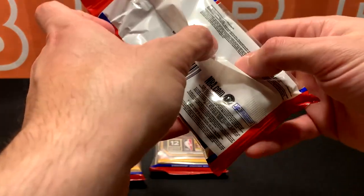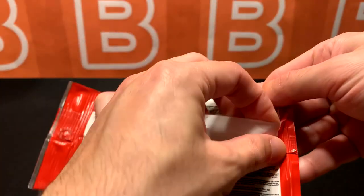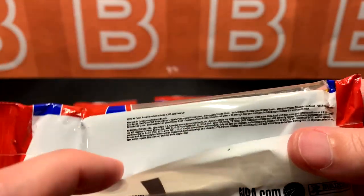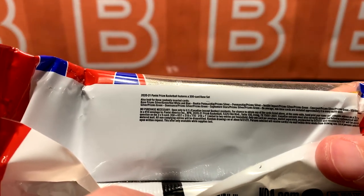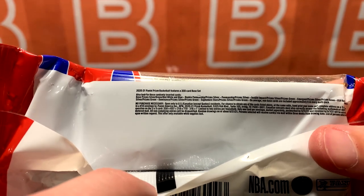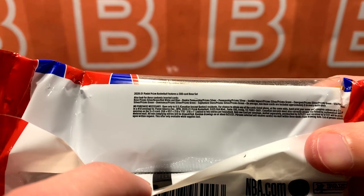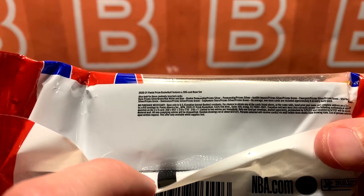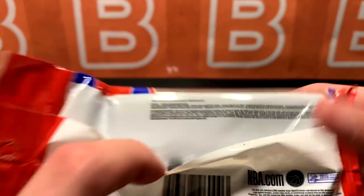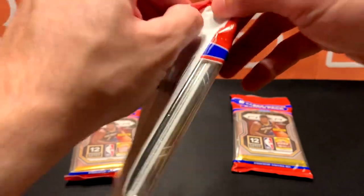Just a quick reminder as to what we can get from this. Red, white, and blue. You can get autos from this - I did not know you can get autos from cello packs. Emergence, dominance, and Green Prism. So let's go ahead and open the first one right down the middle.